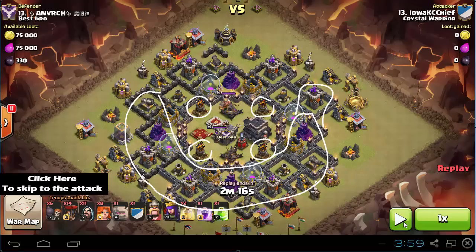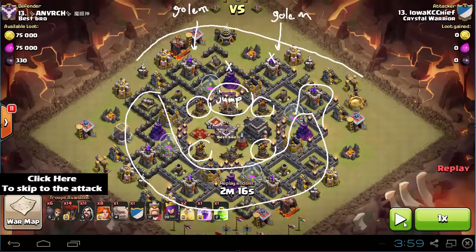So basically that's the main plan. He's going to go from the top with two Golems — one over here and one over here. Wallbreakers are going to get through both walls. He's going to drop the Jump spell, and the routine is very simple, similar to a GoWipe: you start with the Golem, drop the Wallbreakers, drop the Wizards to funnel and make sure your heroes and Valkyries don't go around the base. After that, drop the Queen, the Valkyries, and the King.